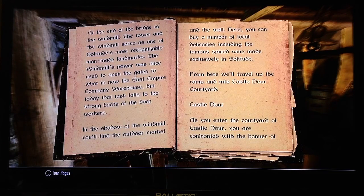At the end of the bridge is the windmill. The tower and the windmill serve as one of Solitude's most recognizable man-made landmarks. The windmill's power was once used to open the gates to what is now the East Empire Company warehouse. But today, that task falls to the strong backs of the dock workers. In the shadow of the windmill, you'll find the outdoor market and the well, where you can buy a number of local delicacies, including the famous spice wine made exclusively in Solitude.